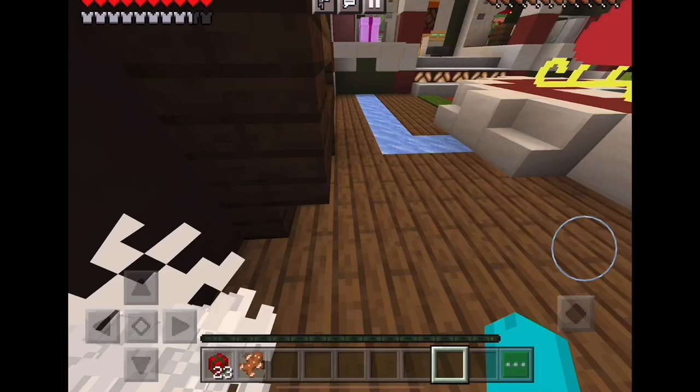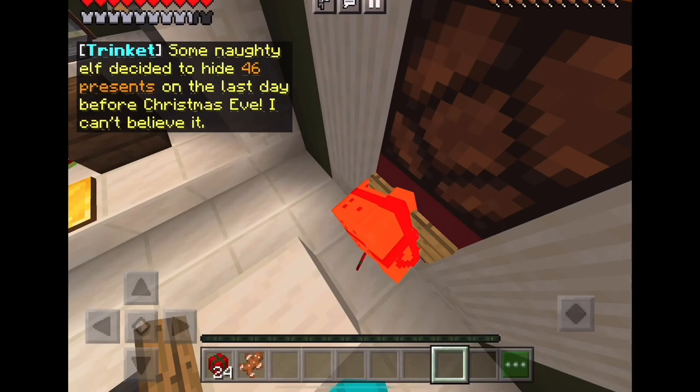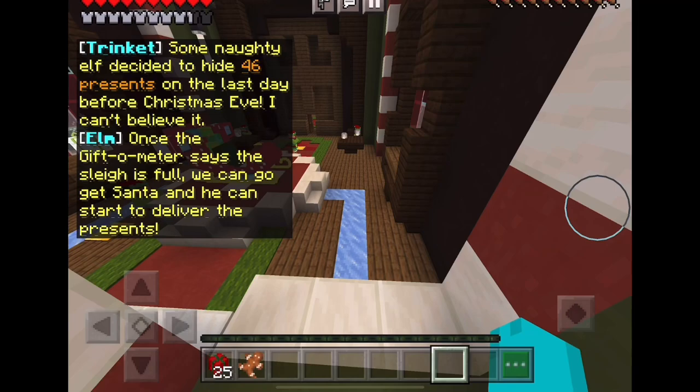Oh look — we didn't go in here. Wait, where's the place where we drop off the presents? Oh we didn't do that! 'Some naughty elf decided to hide 46 presents on the last day before Christmas Eve — I can't believe it. Once the giftometer says the sleigh is full we can go get Santa and he can start to deliver the presents.'